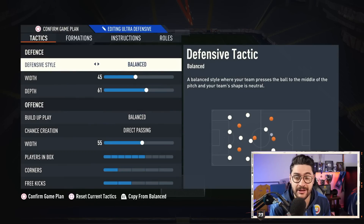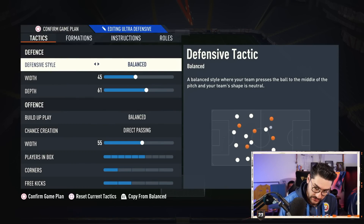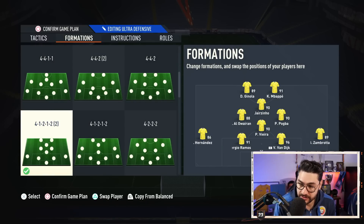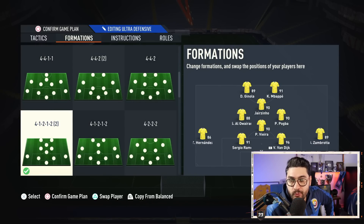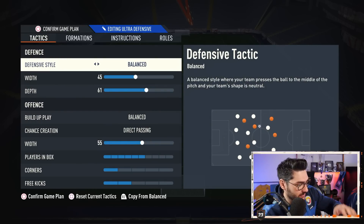Now getting to our bread and butter formation — the 4-1-2-1-2 narrow. The beauty of this is that we will defend in a 4-4-2, with Mbappe being a right mid, and you're gonna have Pogba and Vieira as CDMs, and Alhabibi as a left central midfielder. Another beauty is that we are going to attack in a 3 center-back formation with Zambrota going forward. It is an absolute thing of beauty.